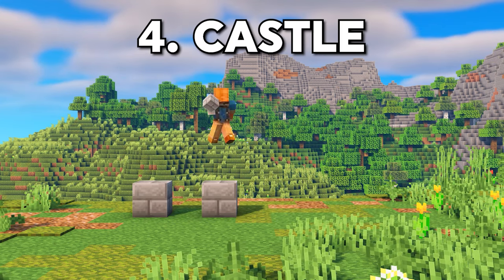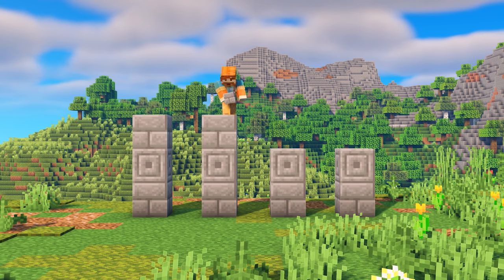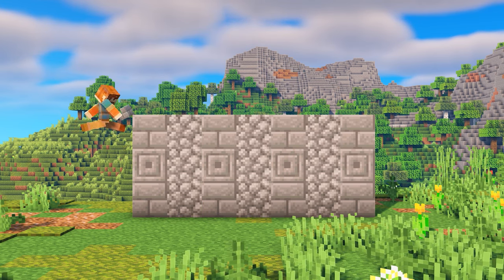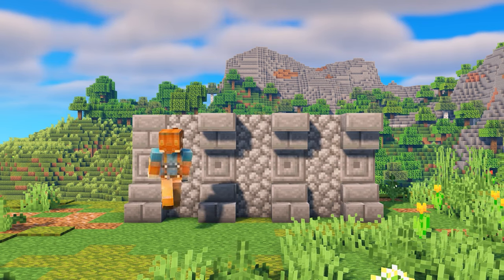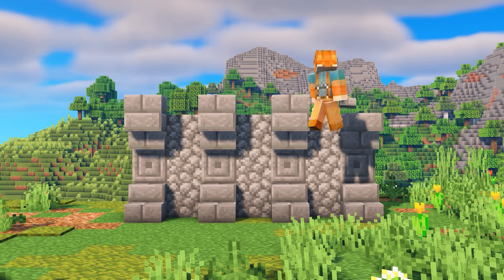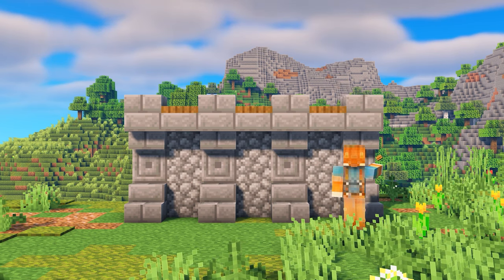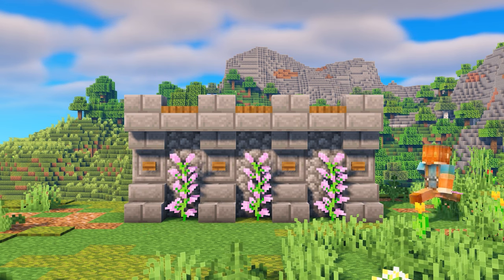Next up is one of my favorite designs from this whole video, which is a castle theme. Castles are obviously made to be pretty strong, so I typically stick to stone blocks when I'm designing anything castle related. To keep things interesting though, I'm using a variety of stone type blocks — cobblestone, stone bricks, and chiseled stone bricks. They all work super well together and complement each other. To add some detail as well as a pop of color, I'm adding spruce trapdoors and buttons, and then to tie everything together, I added some flowers.